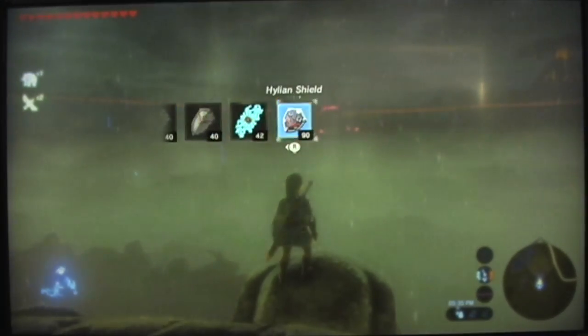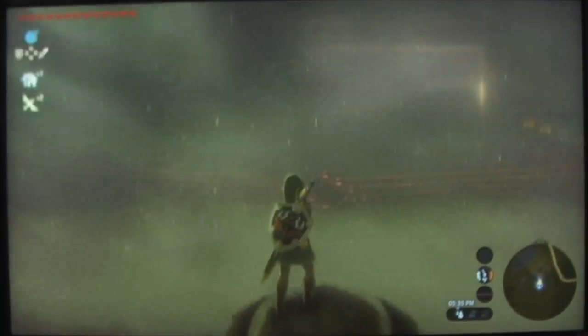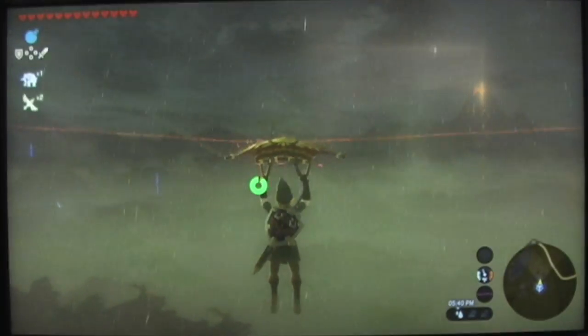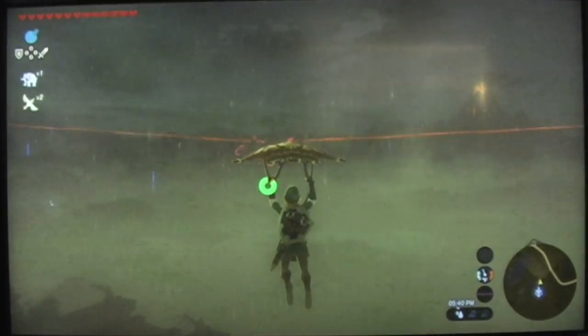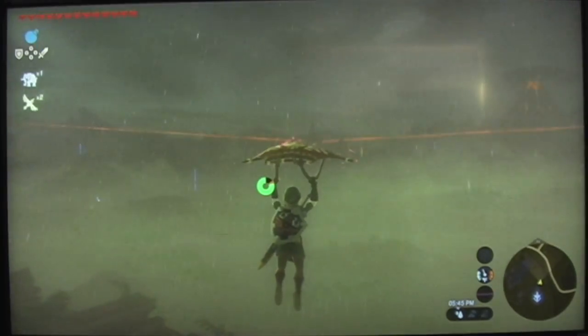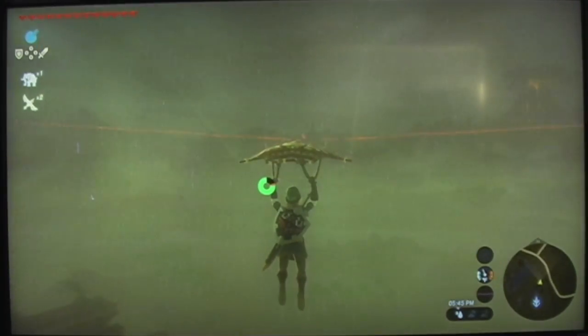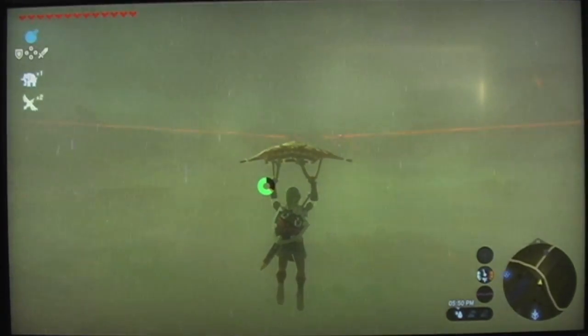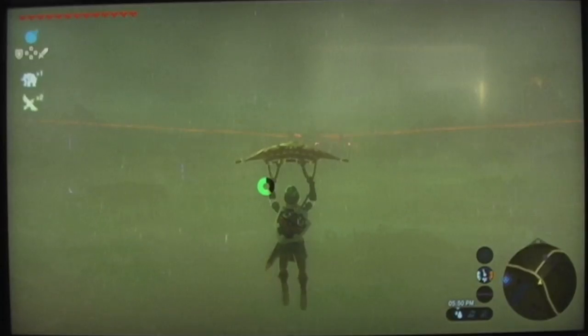Let's get the Master Sword — and there it is, it looks awesome. So, first thing you're going to want to do is head over to Hyrule Castle. Obviously it's raining in my game — it might not be in yours, so you want to be careful and make sure it's not raining, because there's a lot of climbing involved.